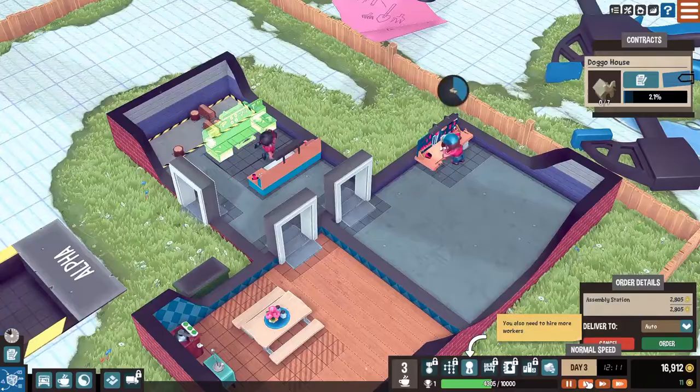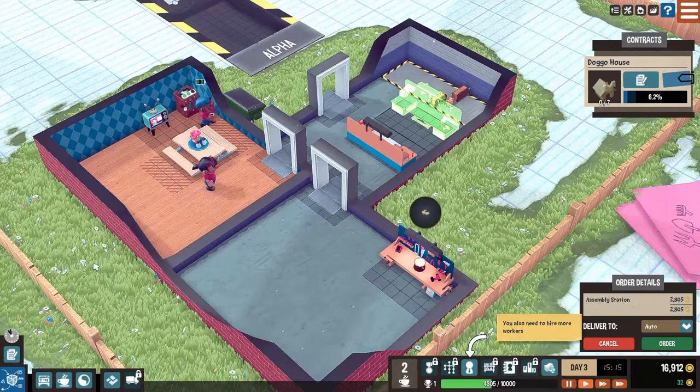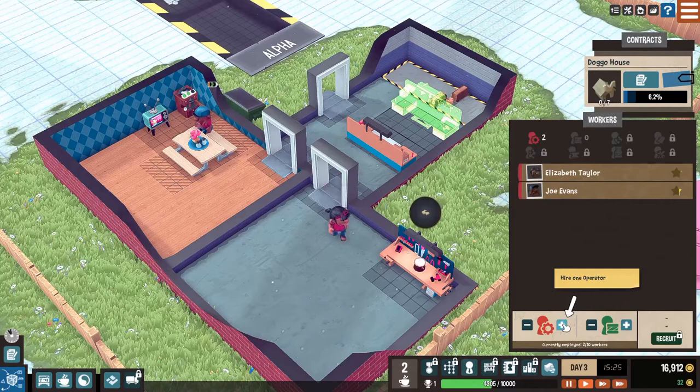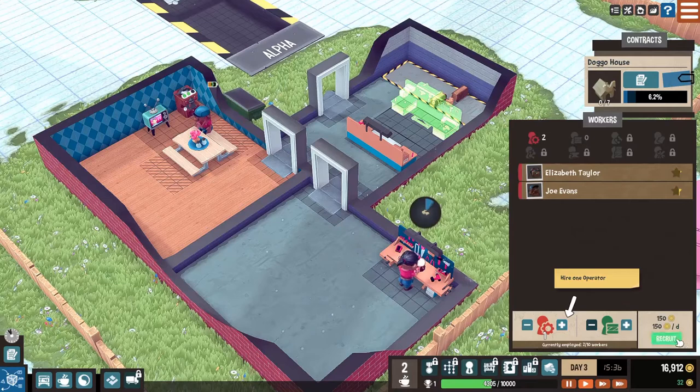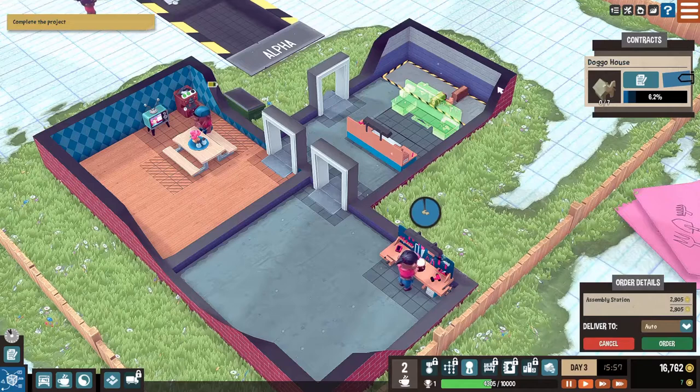Are we going to be making stuff now? I should probably assign things to be split between these two assemblers. You also need to hire more workers - I should probably slow things down and read what they're saying here. Hire one operator. I'll hire an operator and recruit them for $150 a day. Holy cow, they're so expensive. Complete the project. I never actually ordered it - I meant to order it like an hour ago. Oh my god, it's a good thing I didn't have time sped up.